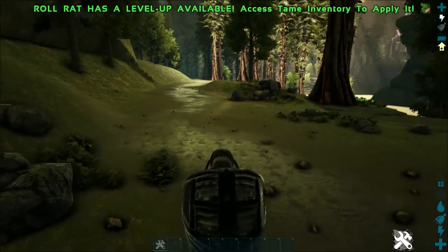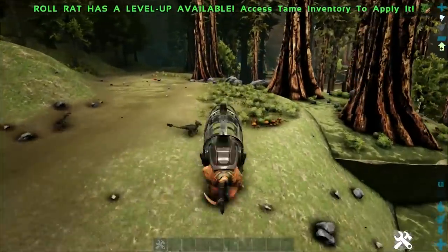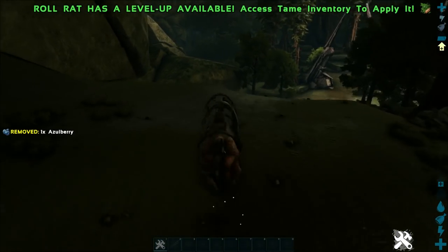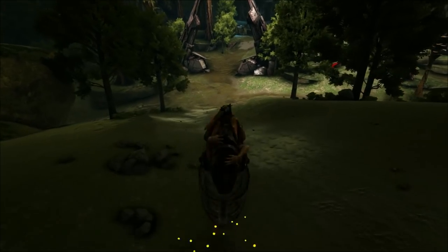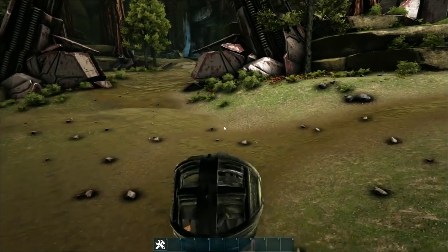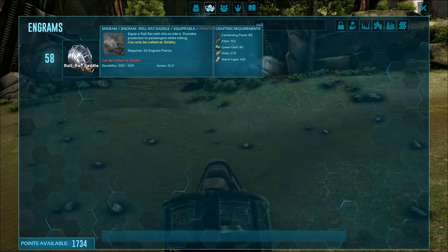Because there are beehives found literally everywhere on Aberration around the starting area — the Fertile Lakes and whatnot — it's really easy to grab the honey you need for a Roll Rat. Taming them is very easy: all you need to do is drop the honey in the hole that they dig. Once they're tamed, you can equip the saddle, though it is relatively high level — it's a level 58 Roll Rat saddle.